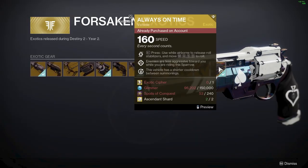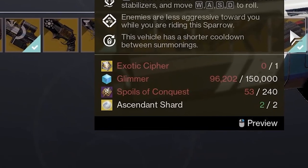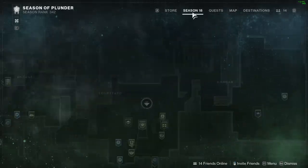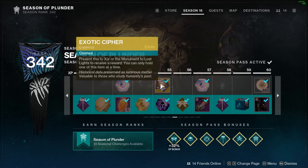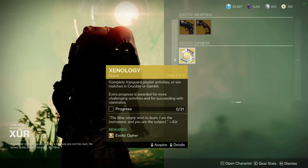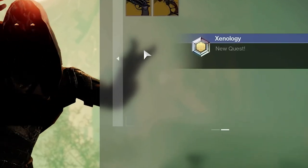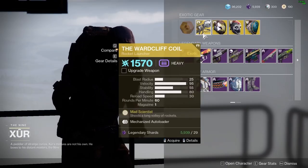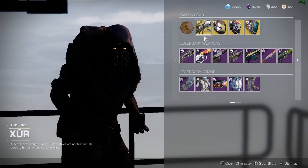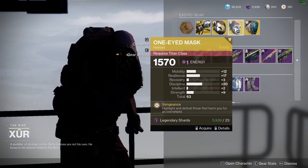Exotic Ciphers are a rare material that can only be received either from the Season Pass or from the NPC Xur. Every Friday he spawns in a random location across Destiny and gives you the Xenology quest, which requires you to complete 21 of Destiny's base playlist activities in exchange for one Exotic Cipher. He also sells a random exotic gun and an exotic armour piece for each character.